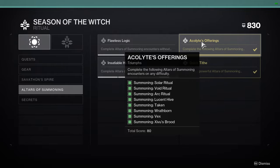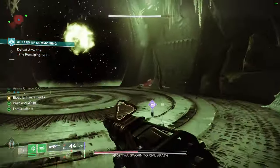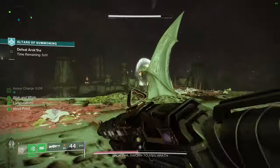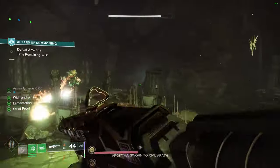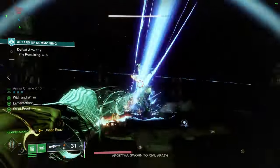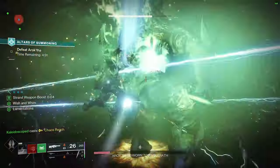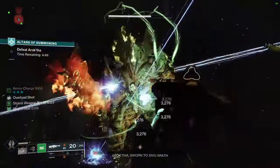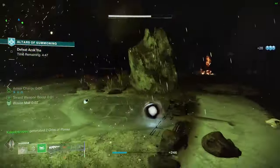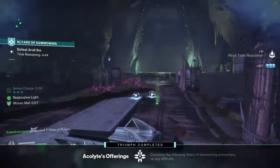I want to explain how to get the Zivu's Brood encounter to actually activate within the Altars of Summoning. First things first, you need to have a fireteam for this, because you need to go into the Altars of Summoning, activate the ritual site, and if you do not get the center room to be your progress spot to start your encounters, back out to orbit and load back in until you do get that room.